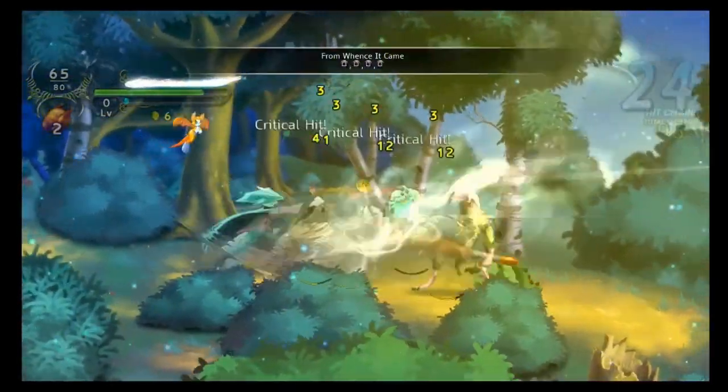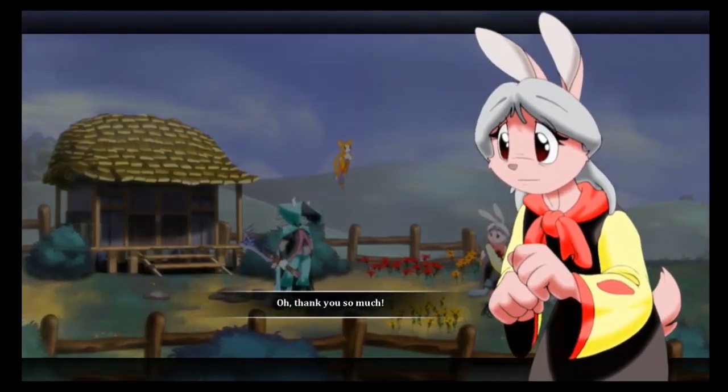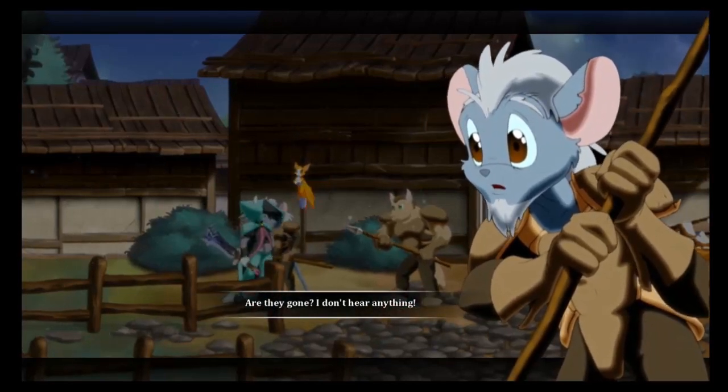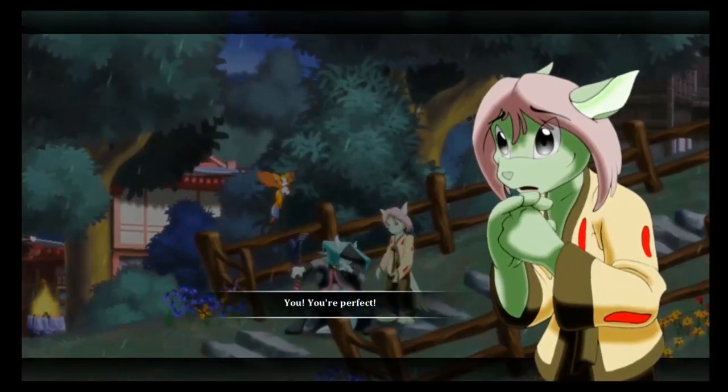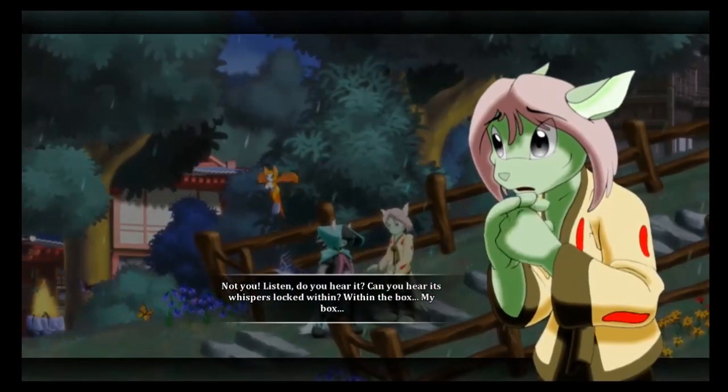Some characters sound a little bland and generic, but main characters like Dust and Fidget really ooze personality. You get to see their personalities in many dimensions — whether serious, fun, or playful depending on the context. The dialogue sections between characters also look really cool. There aren't many cutscenes, but even with static character portraits similar to JRPGs on a budget, subtle movements bring them to life and make them look great overall.